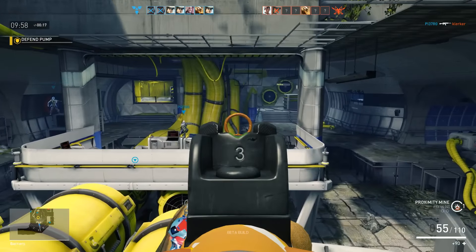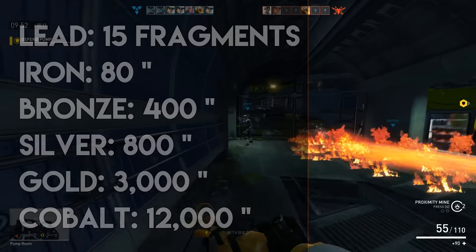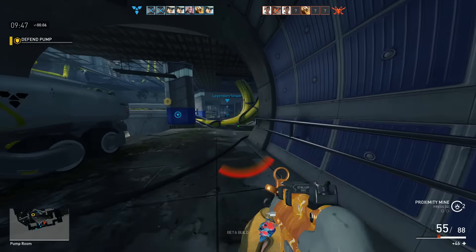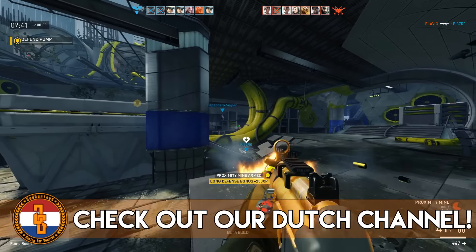Let me actually share the values I wrote down: loadouts are 15 fragments, irons are 80, bronze is 400, silver is 800, gold is 3,000, and cobalt is 12,000 components or fragments. Those are the values, though they will release the official values within the next couple of days — they said that during the stream.